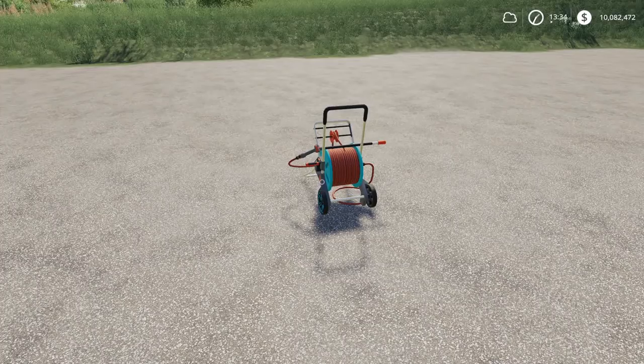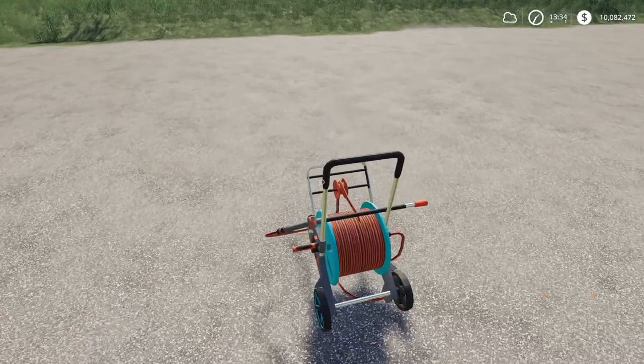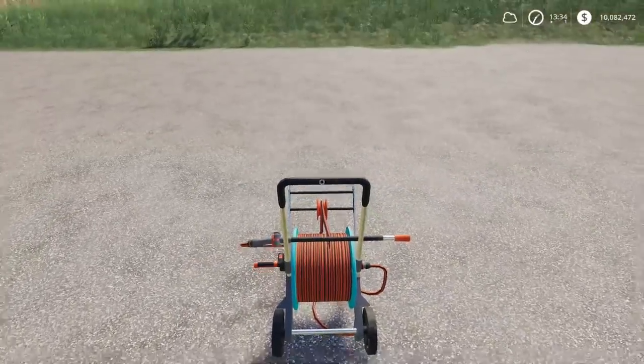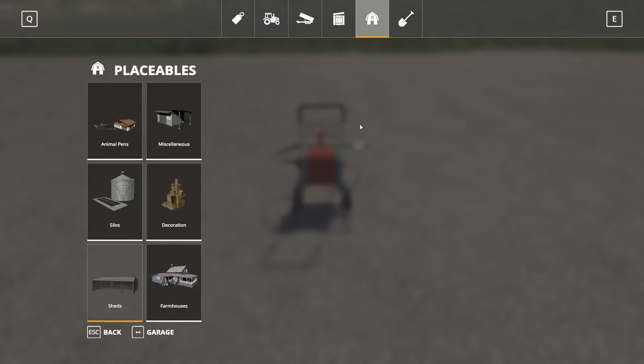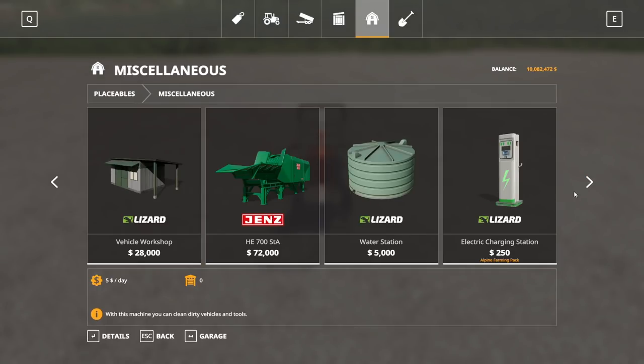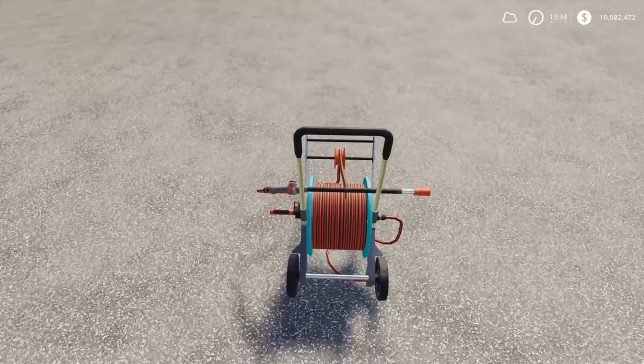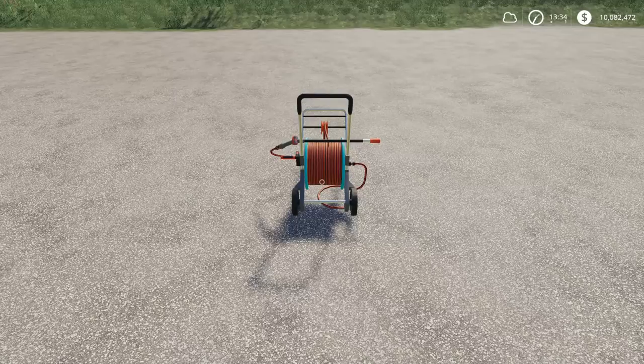Next up, we have the Gardena Clever Roll M-Easy, by Grassland Mods. This is 2.29 megabytes to download, and it is for PC and Mac players only. It's essentially a pressure washer with a garden hose attachment — just a way to clean your vehicles. Found under Miscellaneous in the store. The Clever Roll M-Easy is $98 to buy with no daily maintenance cost.